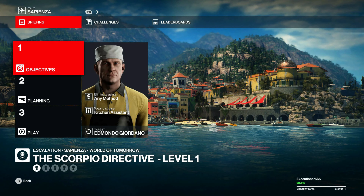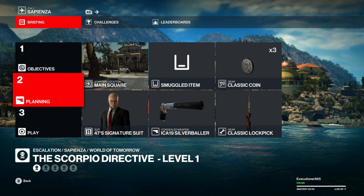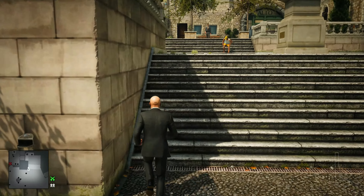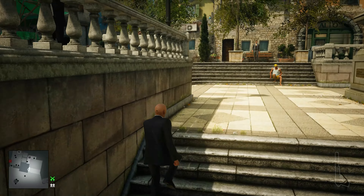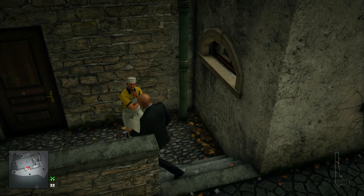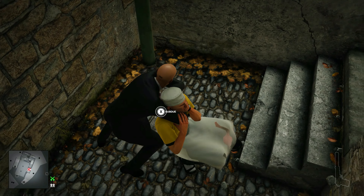Welcome back for another Legacy Escalation contract in Sapienza, the Scorpio Directive. We're going to start off in the main square with a basic loadout for this one. We'll get right out of that cutscene and run up the stairs, round about to the other staircase. The target should be outside of the basement door smoking a cigarette right here. We'll just subdue him really quick, take his disguise, and then snap his neck.